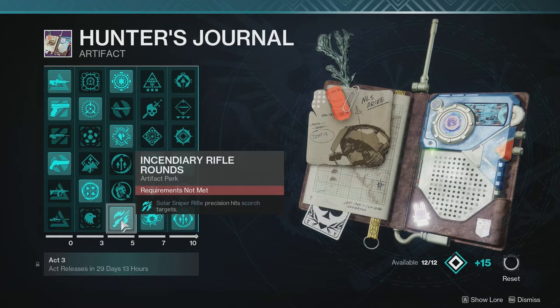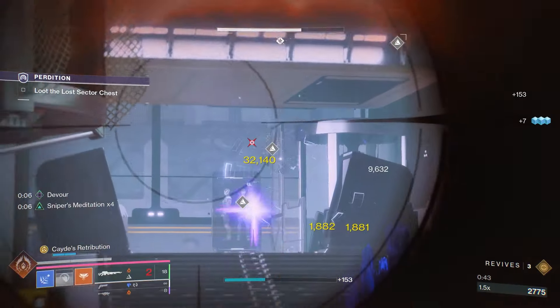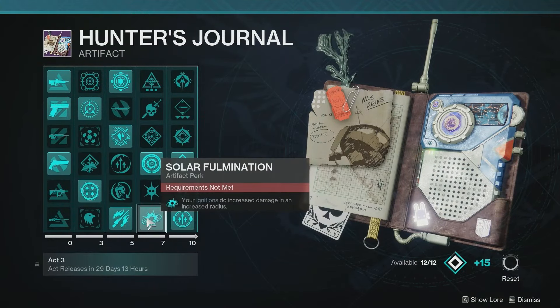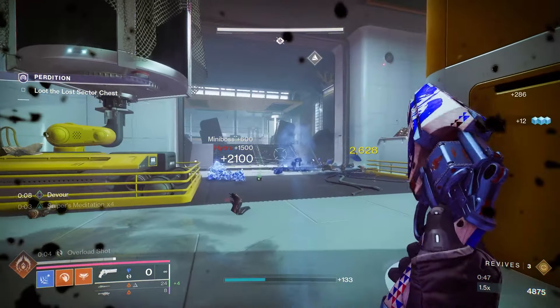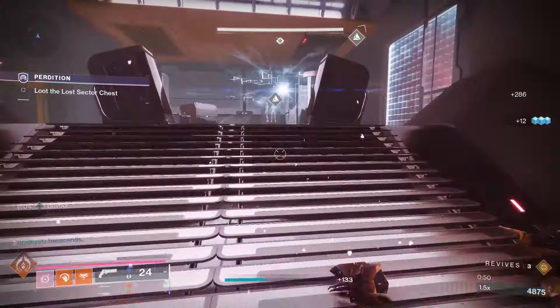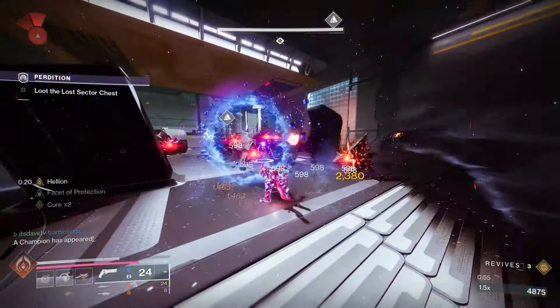First up being Incendiary Rifle Round — Solar Sniper Rifle Precision Hits will Scorch targets. This stacks on Scorch, so you can eventually cause Ignition with just your Sniper. And with Solar Fulmination, your Ignitions do increased damage and increased radius. And with Sniper's Meditation, Sniper Rifle Hits grant a stacking Sniper Rifle damage, stability, and reload bonus for a short time — Heavy Ammo Sniper Hits count as more than one. So with all of these combined, you can do even more damage with all the Snipers mentioned with this build.